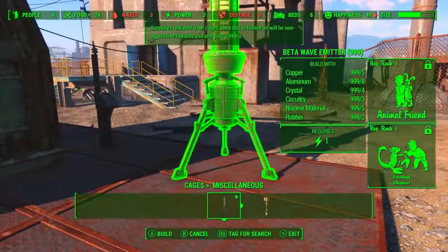Here we see them release the Mirelurk and it's hostile. But then we have the beta wave emitter — creatures released from cages while this is turned on will be non-aggressive towards you and your settlers. You should also note that these things require some perks, as we can see on the right-hand side of the screen. So using these beta wave emitters is how we control creatures.